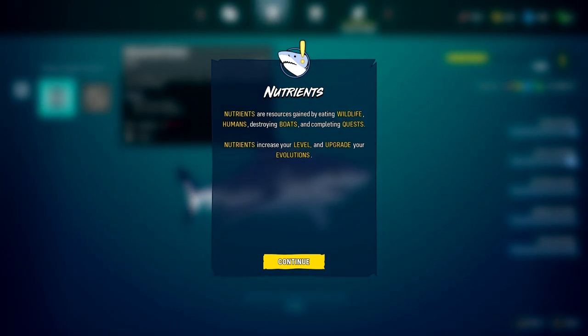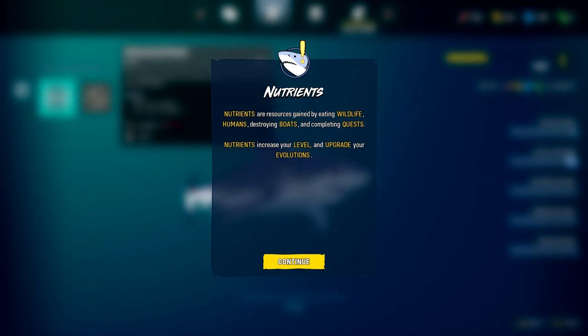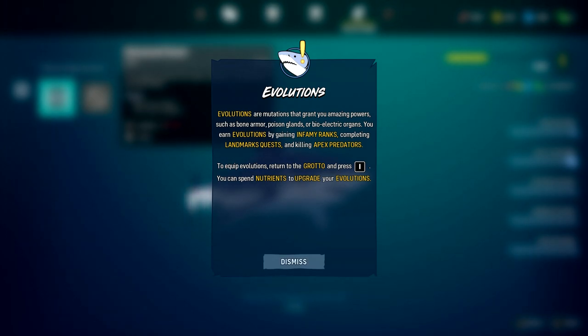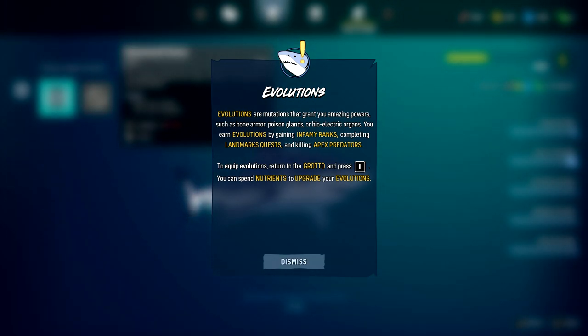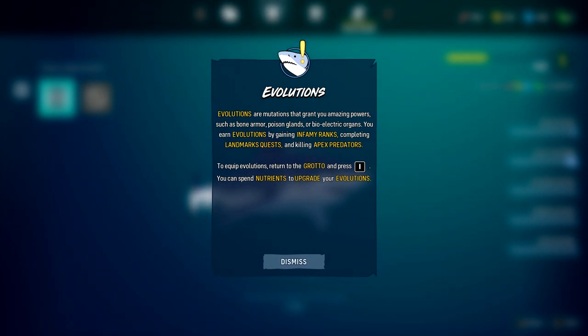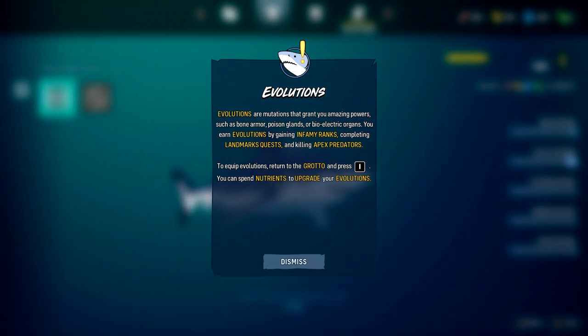Nutrients are resources gained by eating wildlife, humans, destroying boats — how do you get nutrients from destroying boats? You just eat the wood — and completing quests. Nutrients increase your level and upgrade your evolutions. Evolutions are mutations that grant you amazing powers such as bone armor, poison glands, or bioelectric organs. Infamy ranks come from completing landmark quests and killing apex predators.